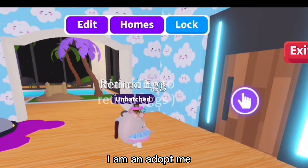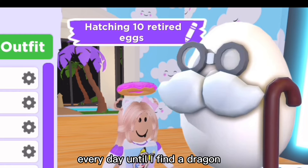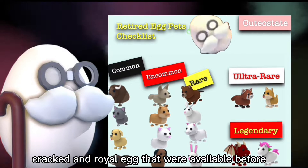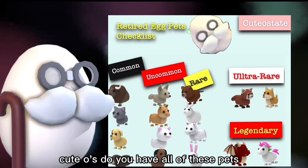Hi Cute Toes! I am in Adopt Me and I am going to be hatching 10 retired eggs every day until I find a dragon. The retired egg allows you to obtain all the old pets from the pet cracked and royal egg that were available before Adopt Me's pet refresh update. Do you have all of these pets?